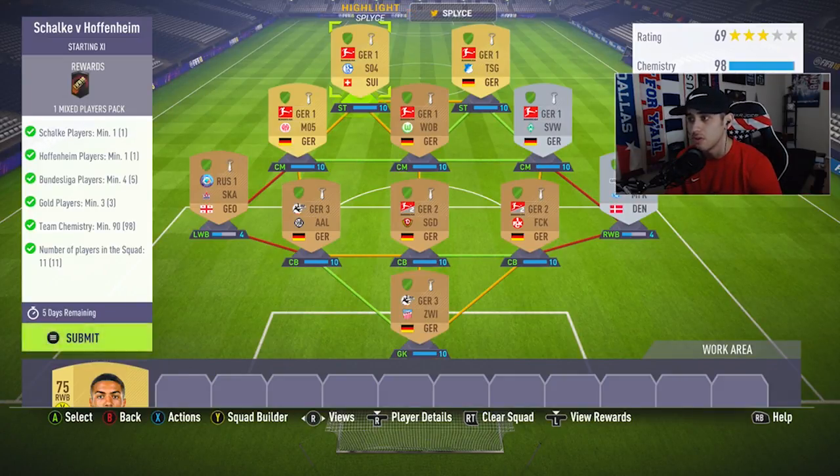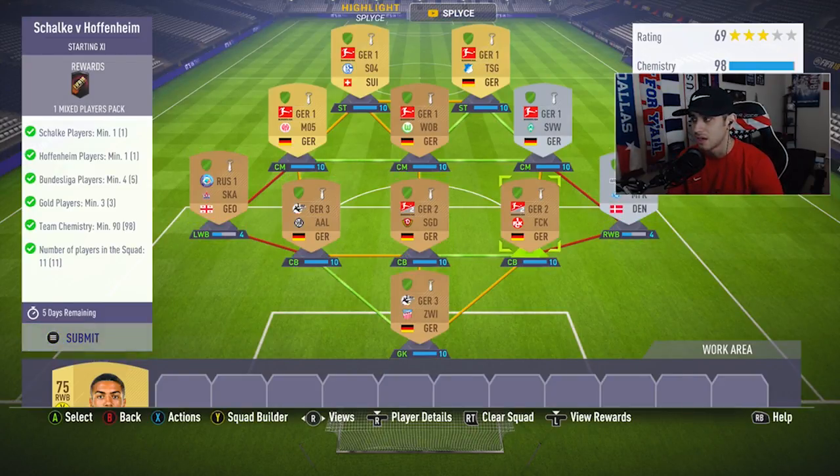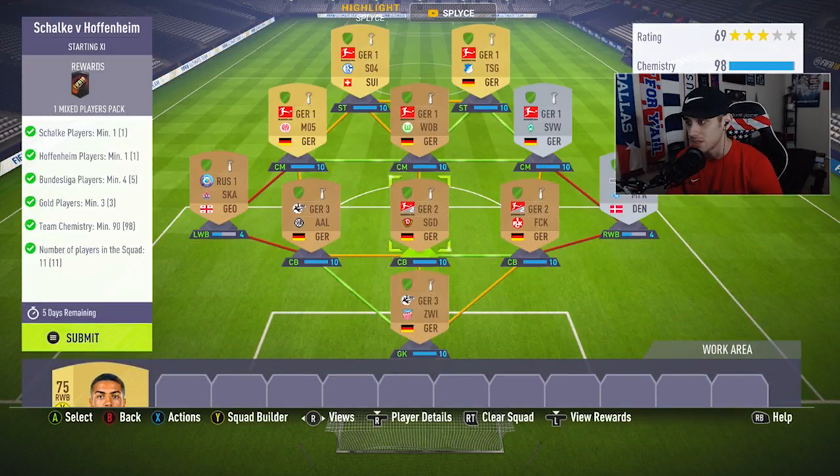From here we just branch out. You need a minimum of four Bundesliga players, four minimum German players, and three minimum gold players. We used a full German top half of the squad — striker, striker, and the three center mids. We made sure to use three Germans to link up to three German center backs and a German keeper. The outside two are pretty much just any random player from any club, any league, any nation — it doesn't matter, as long as the Germans link up to the German keeper so you get those green and yellow links.